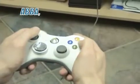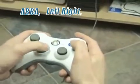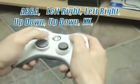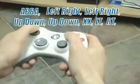Once you finish entering those buttons, the last series of buttons you're going to enter are these: ABBA, left right, left right, up down, up down, XX, left trigger right trigger, counterclockwise on the left stick to start.